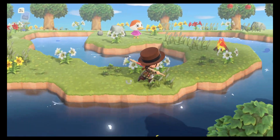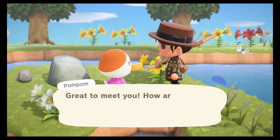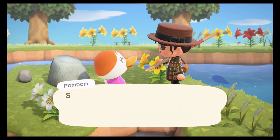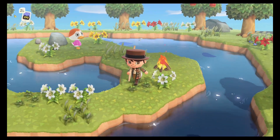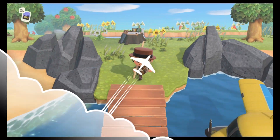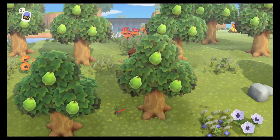Oh, it's a duck. Is this Pom Pom? Pom Pom, we just did a Happy Home Paradise build for you! Why are you not over on the HHP island? I know she can be in both places at once, but we did a Barbie build for her. I really like Pom Pom, but we have Molly, so we're going to leave her behind. All right, next island.